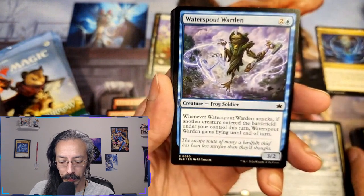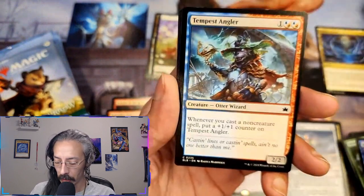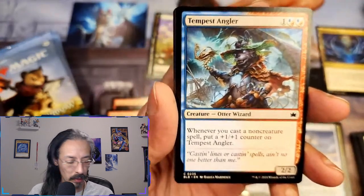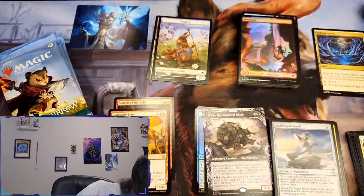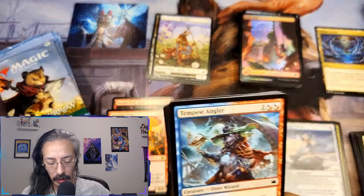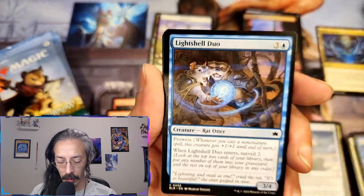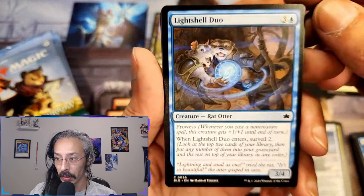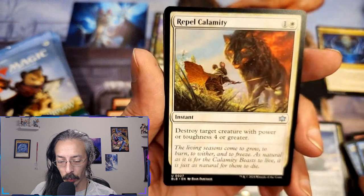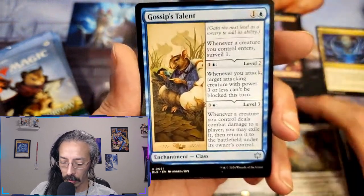Return up to one other target — it's required, not optional. Waterspout warden, duo. Tempest angler — otter wizard, whenever you cast a non-creature spell, put a plus one plus one counter on tempest angler. Another rat otter with light shell duo, prowess. Repel calamity for two — destroy target creature with power four or greater, not bad for two cost. Gossip's talent — whenever a creature you control deals combat damage to a player, exile it then return it to the battlefield under its own control.